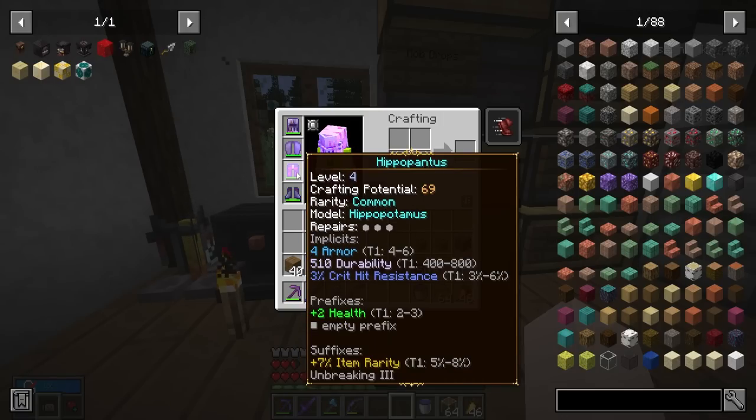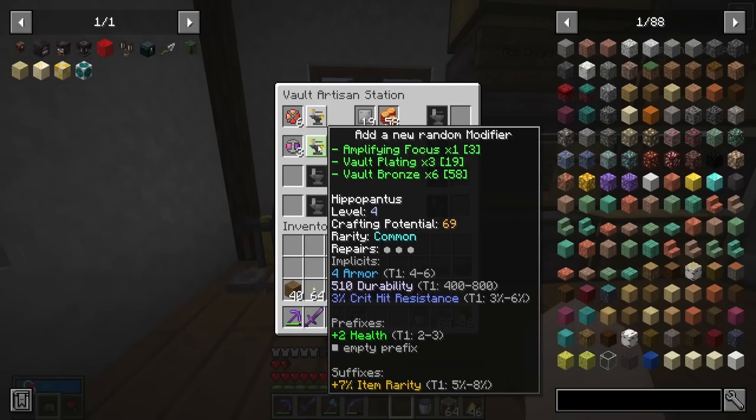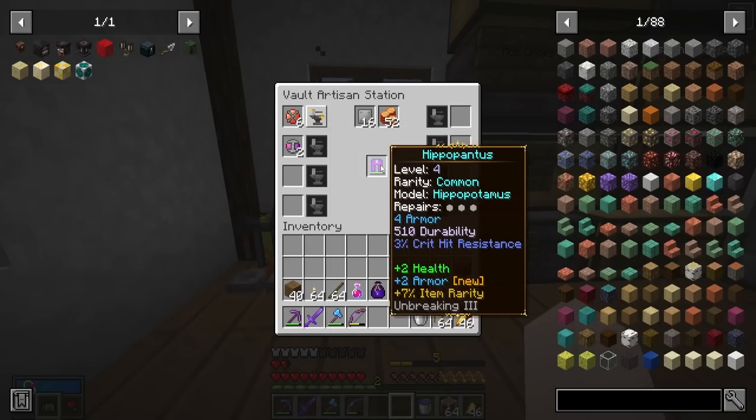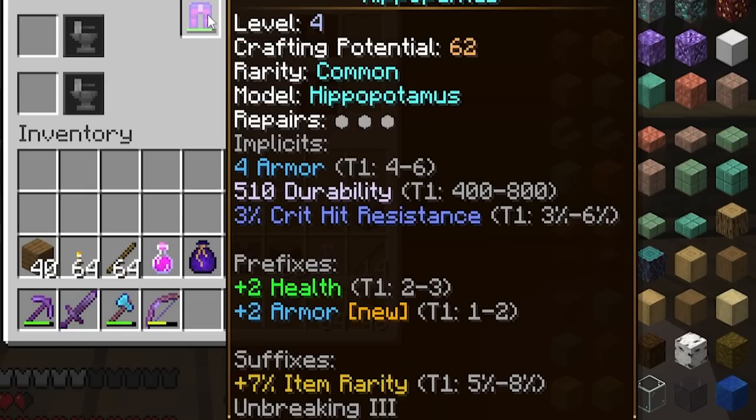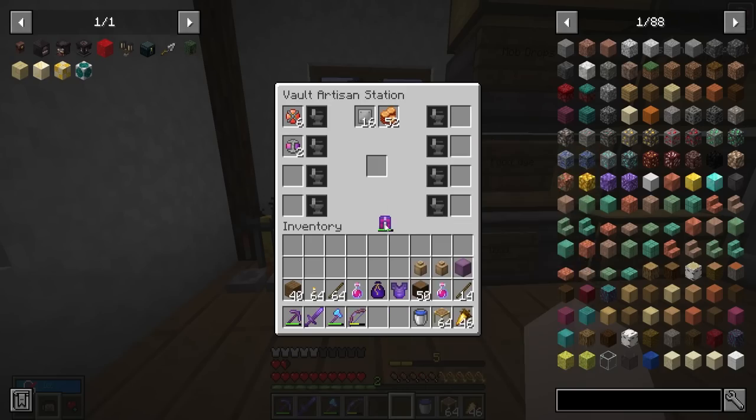Our hippopotapants also has an empty prefix. Let's slap it in and use the amplifying focus. We get plus two armor — let's go! I didn't even know you could roll plus two armor.